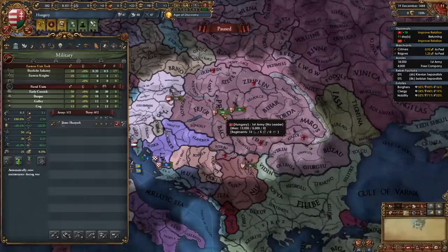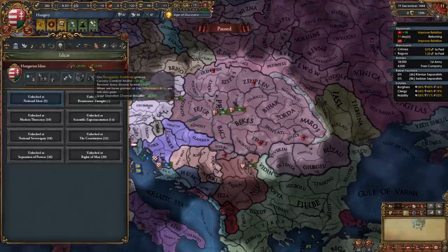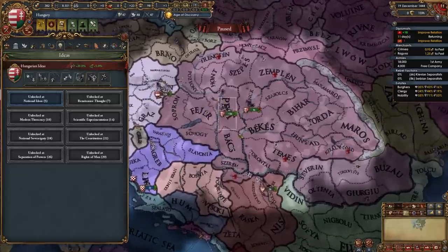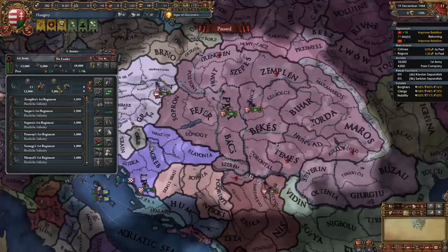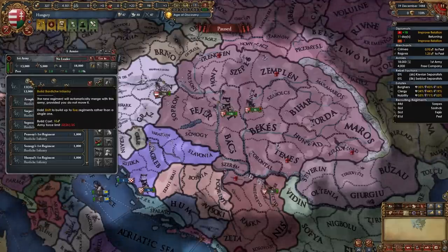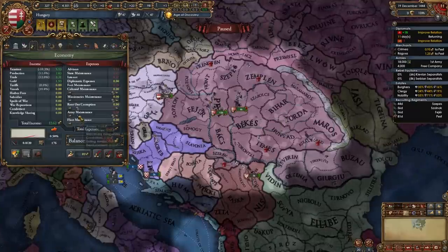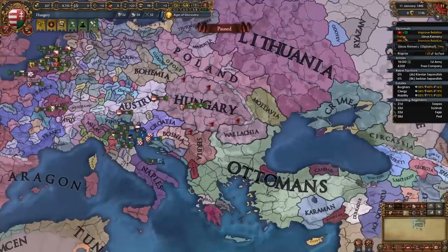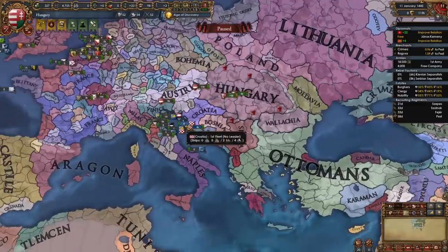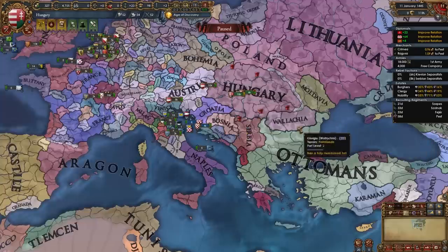Once your army is over in Pest, rearrange it a little bit. We'll be keeping high numbers of cavalry due to the starting cavalry combat ability bonus. To the starting stack of 13-5, build one more cavalry regiment and three more infantry regiments. We are over force limit a bit but it's not a problem. You can also lower army maintenance. While diplomats improve relations with Muscovy and the Pope, I'm going to improve relations with Croatia, our subject.